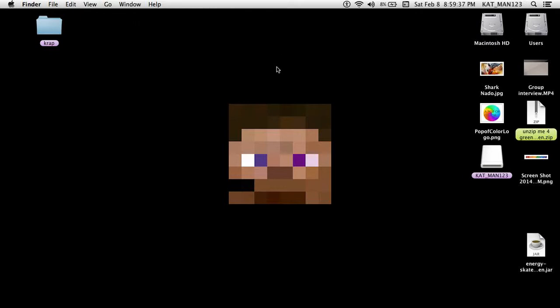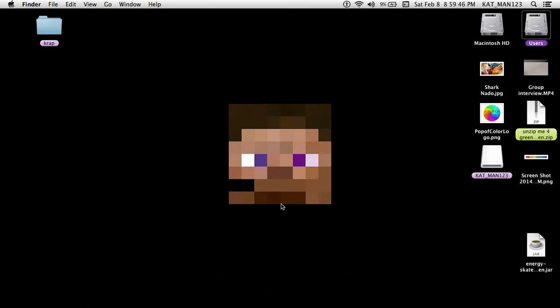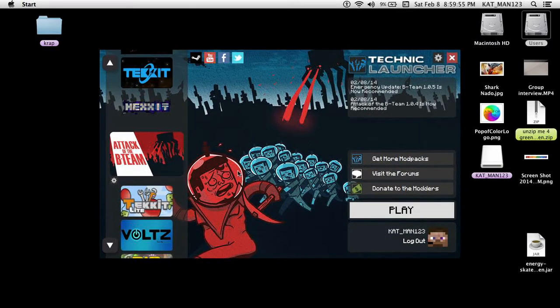What a splash. Alright, so yeah, the Technic Launcher — the Technic Platform has added a new mod pack called Attack of the B-Team. I personally think this is awesome, even though it doesn't have some things I kinda wish it did. It's 9 o'clock, whatever. It's got rockets from Galacticraft.